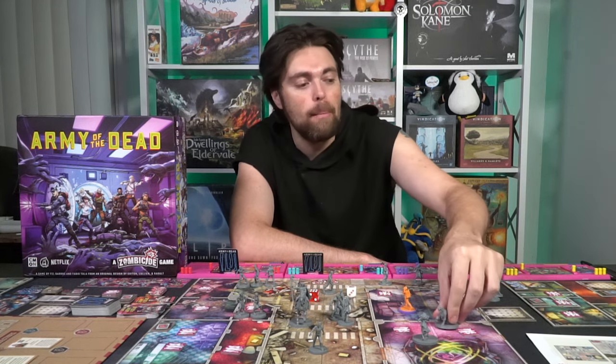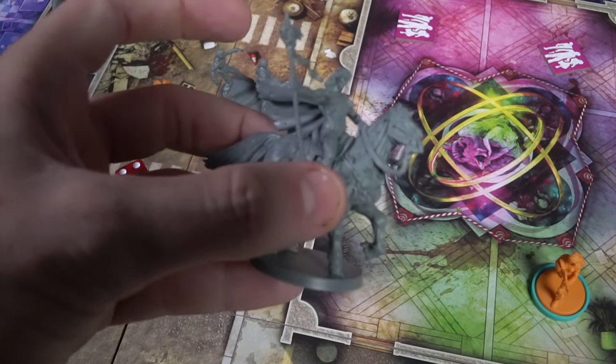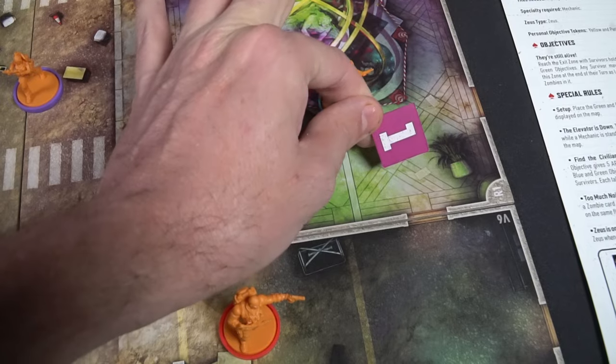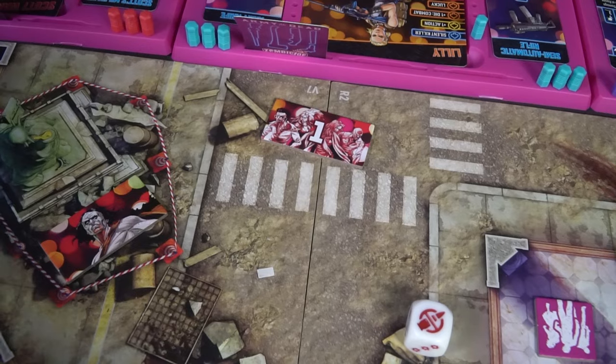If you don't like a complex setup with a large table presence, this isn't for you. But if you don't mind it and want something entrenched with theme, this is going to be great. It feels like moving through Las Vegas — each space reminds me of a specific portion of the movie. The statue, the different monsters, the shamblers — everything is based on the movie. Each character has their own unique objectives that shine through in each mission, just like in the film.